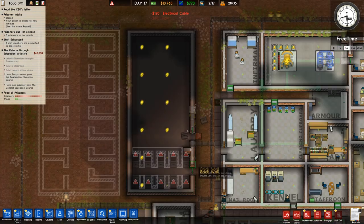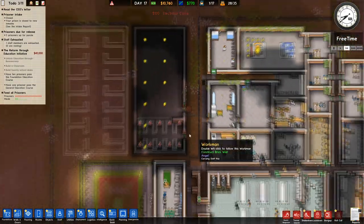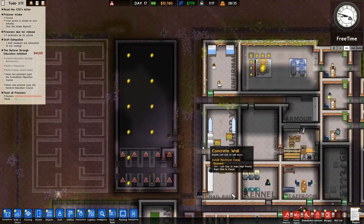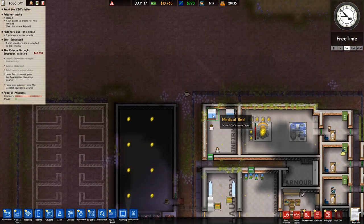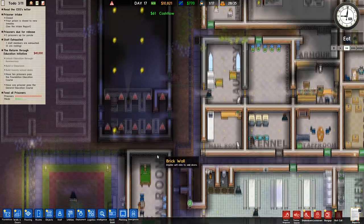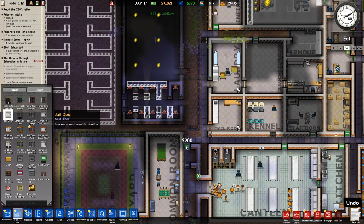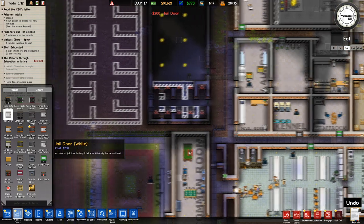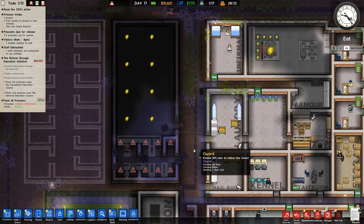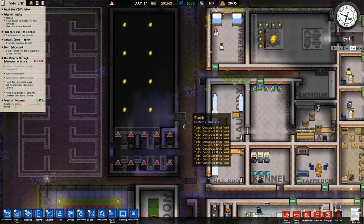Should be enough power for both sections. I need to put a door in here but I don't want to do it yet. What time is it — 9pm, I'll probably do it in a minute. I'm going to make this actually a brick wall. Put a jail door on the staff door just to slow people down a little bit, and I'll get rid of this fencing. Let's speed that up.